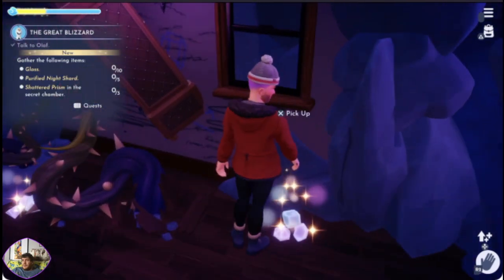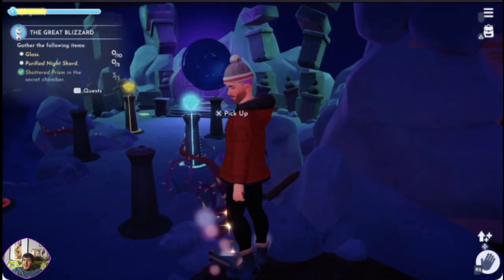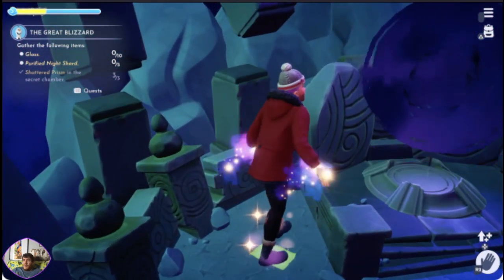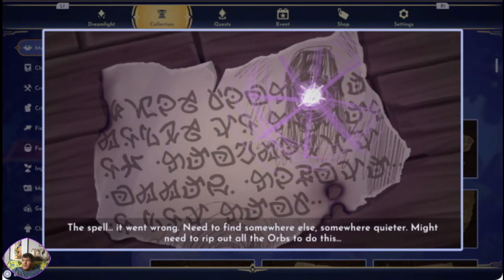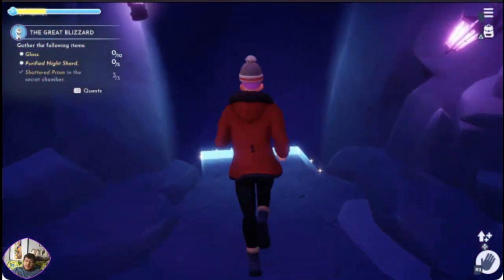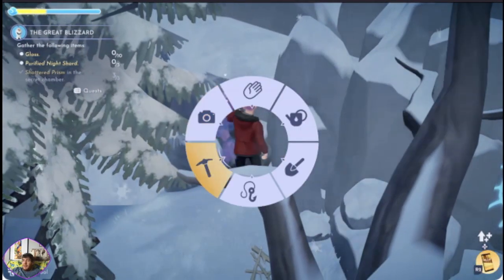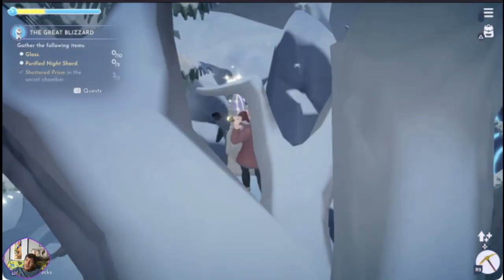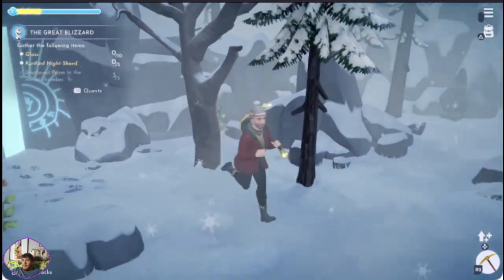That was glass — I thought that was snow. There is one slight problem: I know I won't be able to make any glass because I made a whole load this morning. So I need ten pieces of coal — I'm going to do some mining. Try and find ten pieces of coal.